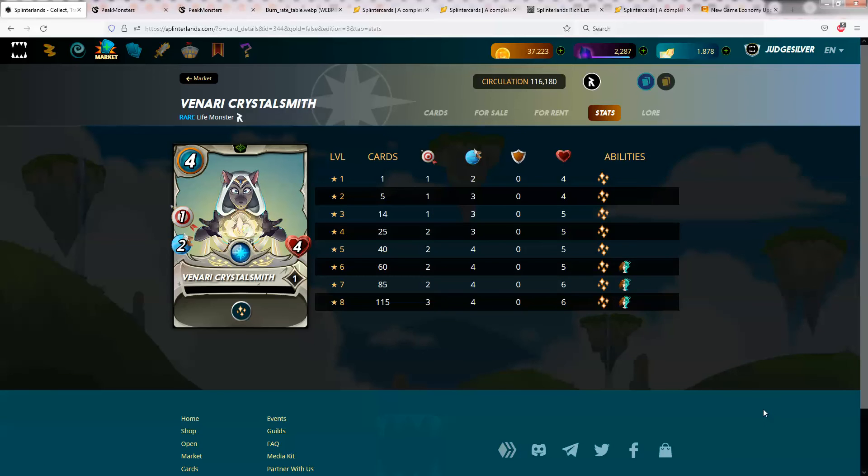Another interesting thing about her is if you're playing a maxed-out bronze team, you can play a level 2 version of her. The level 2 version just gets a little bit of extra speed, which is kind of meh. But if you're playing her in silver with a maxed-out silver summoner, she gets an extra damage, which is a pretty good deal.